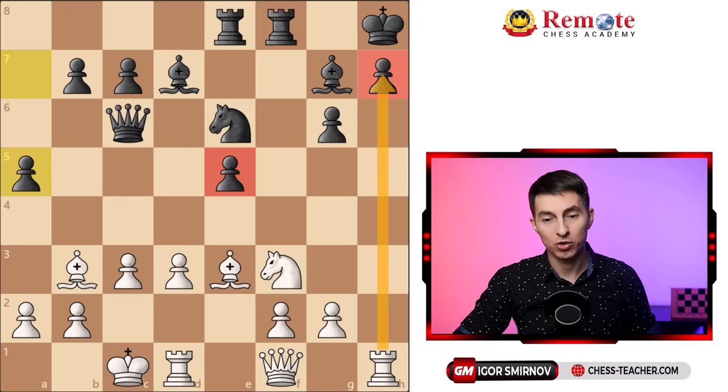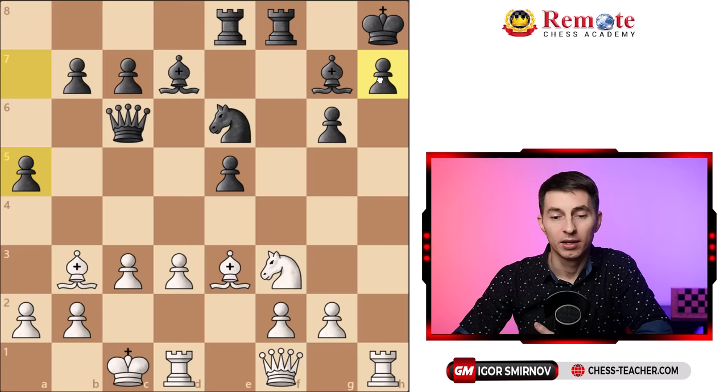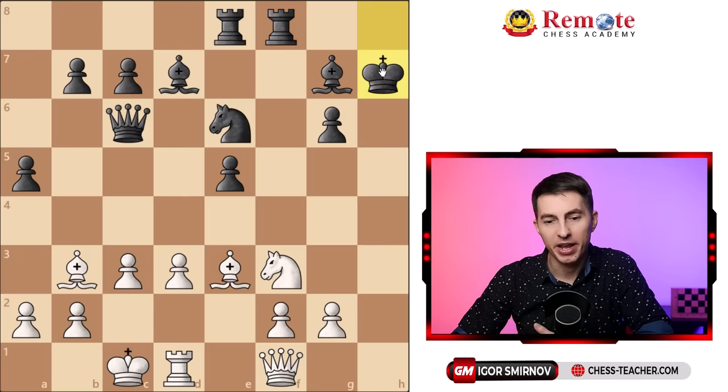Those are the two major weaknesses of black, and the juicy pawn on h7 would be our main target because then we could just checkmate our opponent. Can we attack this pawn on h7 right away? What if you go knight g5 and attack it — well, that doesn't work because black can just trade it off. Can you sack the rook over there? Black recaptures and there's not much you can do after that, so that doesn't work.